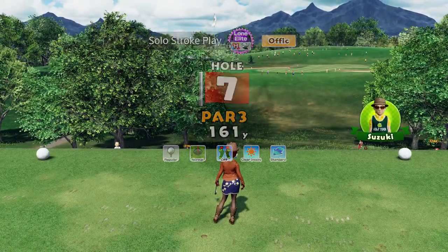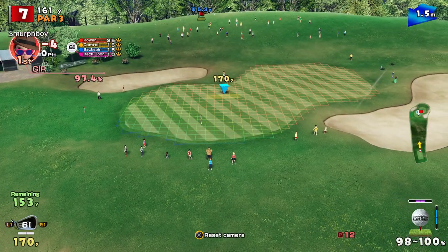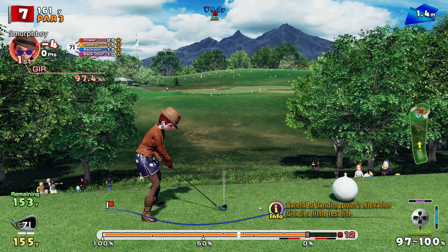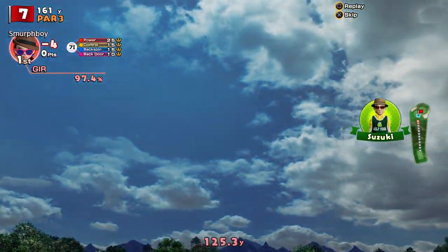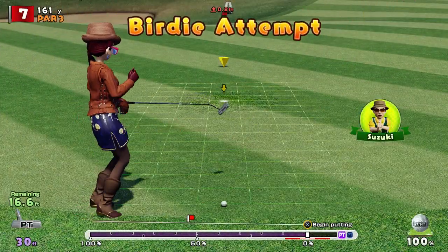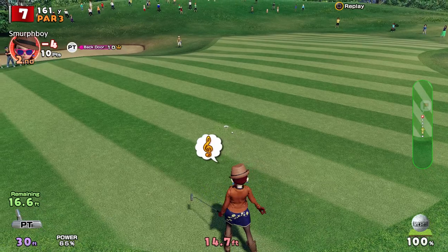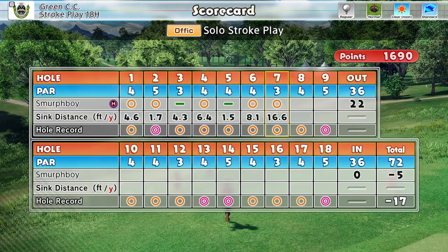Hole 7 is the par three. It's a bit downhill but not necessarily hard. We might have to play a bit of backspin here. Did we get enough on it? Not quite. Still, we've got the birdie putt. Bad tee shot, good putt. Five under.